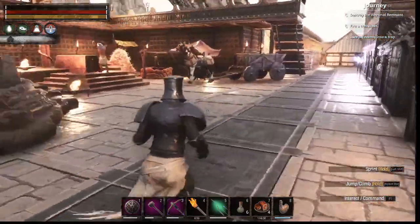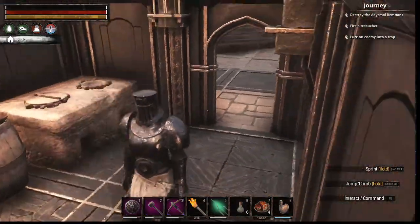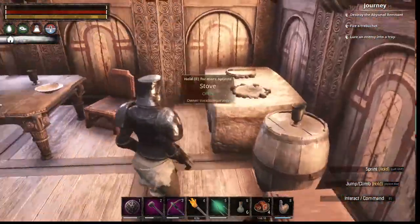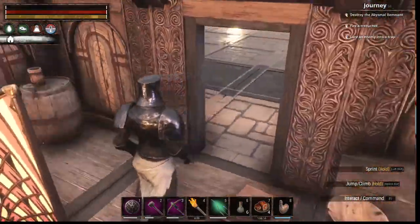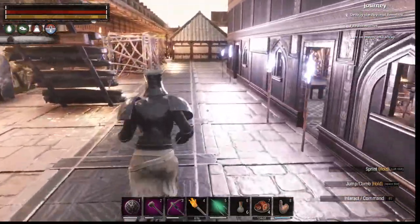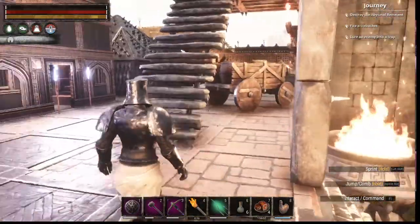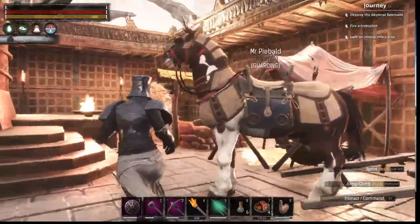Here we have a couple of other small houses. Nothing too crazy. There are going to be more thralls and more people hanging out in here in the final build of course. But this is a pretty tough area — this is just the southern part of God's Claw Passage. You can kind of see it right out there. Great place to get some materials. Next wagon, one of our horses.